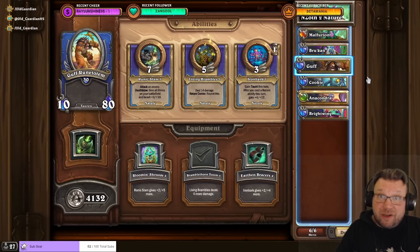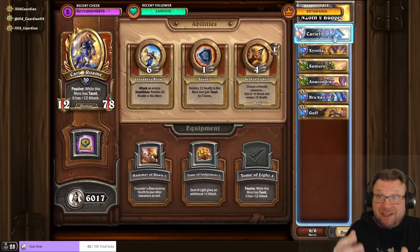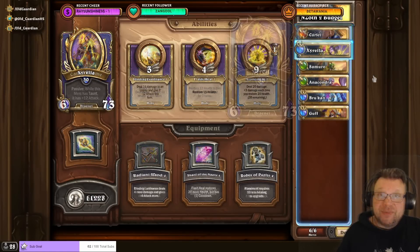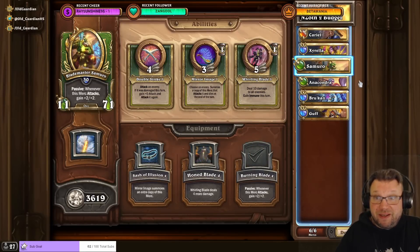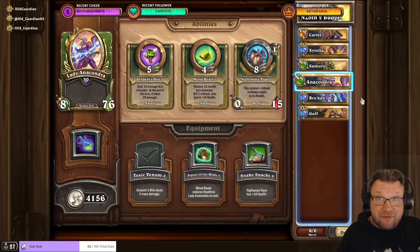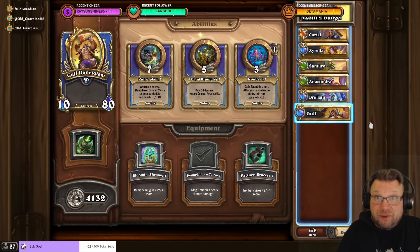This can also be done with a budget nature squad without Malfurion. For the budget team climb I use the classic Cariel, Cyrella, Samuro — Cariel with Tomb of Light, Cyrella with Radiant Wand, and Samuro with Burning Blade. For the boss fight I go with the nature squad: Lady Anacondra with Toxic Venom, Rukan with Lightning Rod, and Gough with Brambleton Totem.